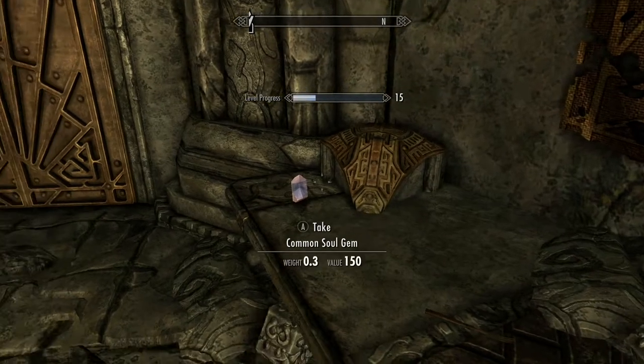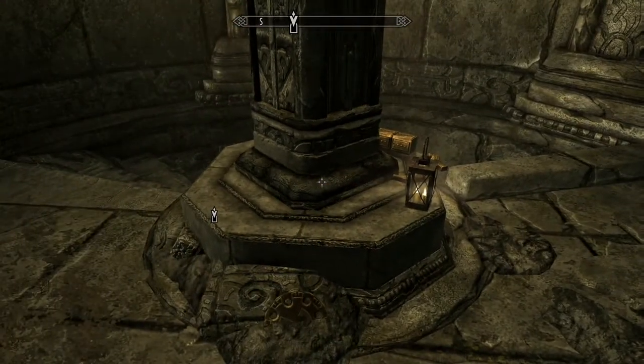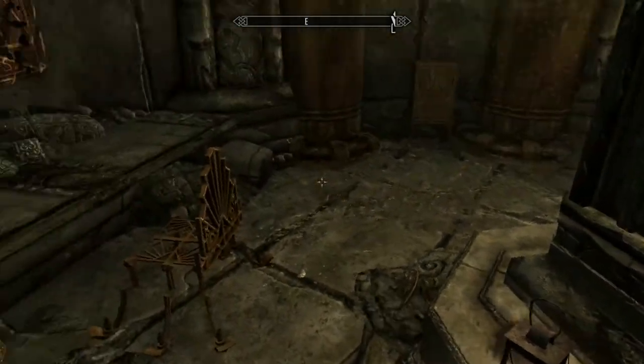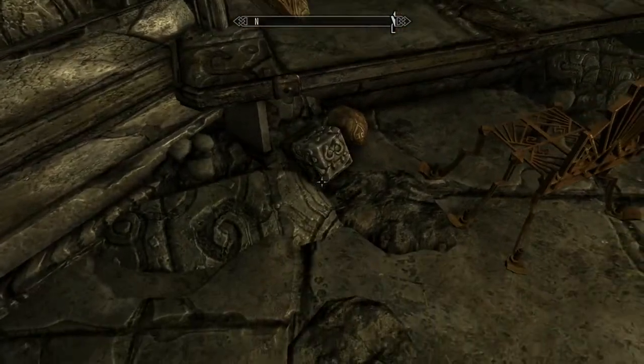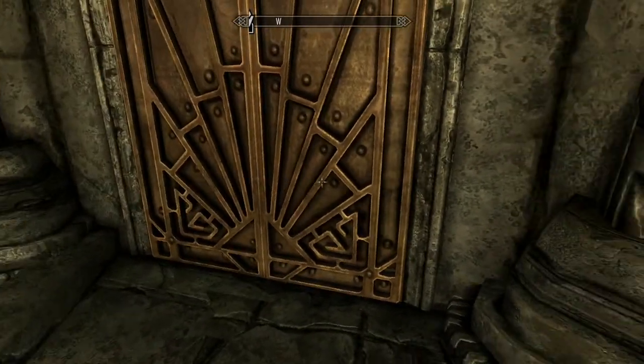Scroll, some minor stuff, a common soul gem. There's some dwarven scrap metal here — pick that up. And now that I've cleared the area out, let's go outside.